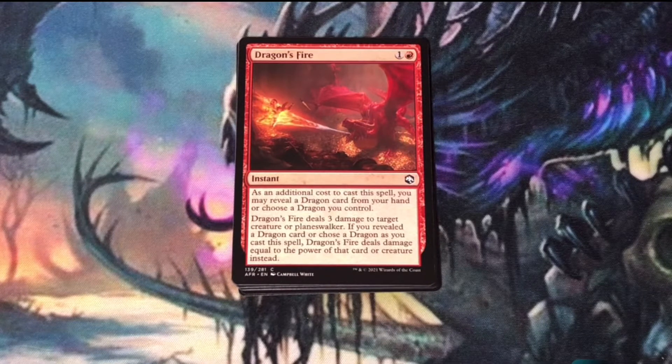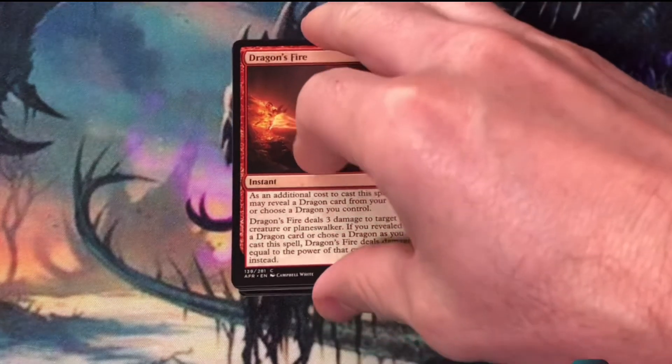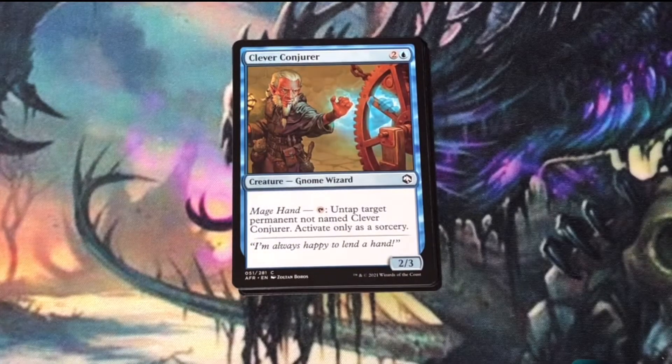Dragon's Fire — one of the better creature removal cards in the set. If you have a dragon on the battlefield or one in your hand, it can deal a little bit more damage. Clever Conjurer is useful in a defensive blue deck. You can get one of your creatures attacking, then use Clever Conjurer to give it pseudo-vigilance and be a blocker on your opponent's turn.